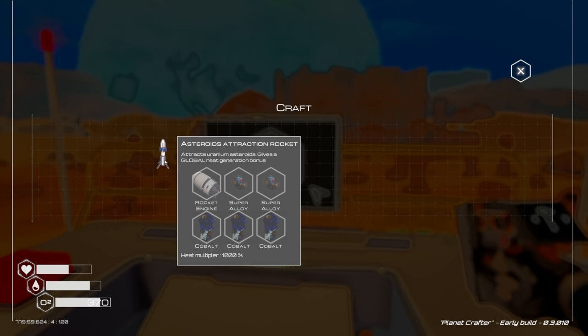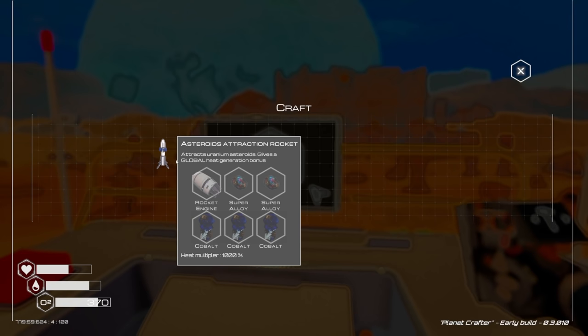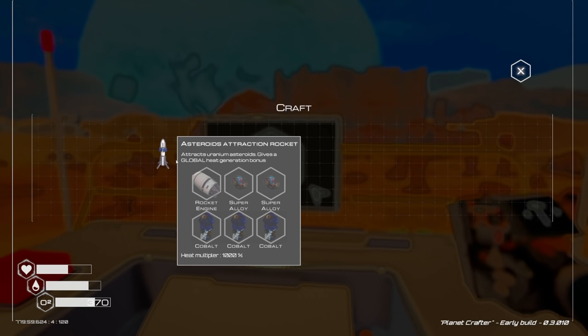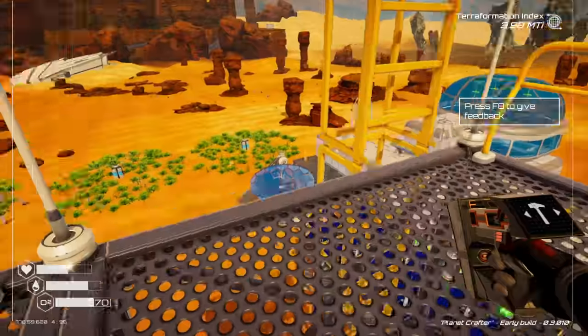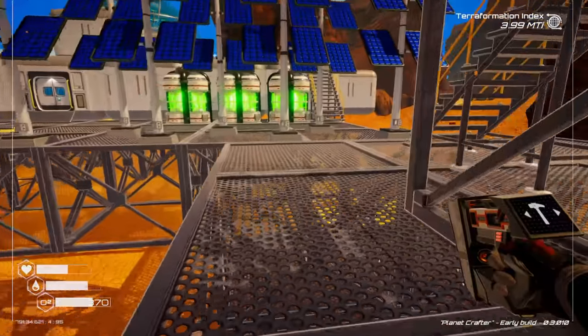How does this thing work? Asteroids attraction rocket — attracts uranium asteroids, gives a global heat generation bonus. Magnetic field protection rocket attracts iridium asteroids and gives a global bonus. So we can choose. If we pick the uranium asteroid one, asteroids come in and give us uranium which gives us more power. We need a rocket engine, two super alloy, and three cobalt.